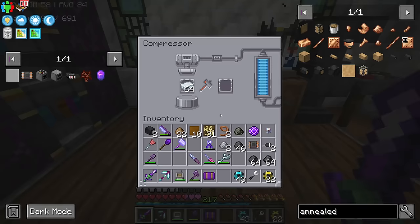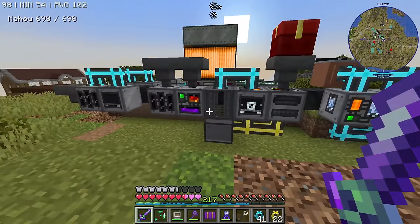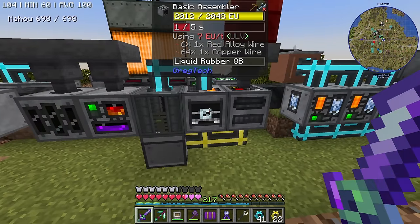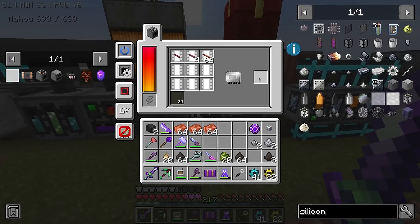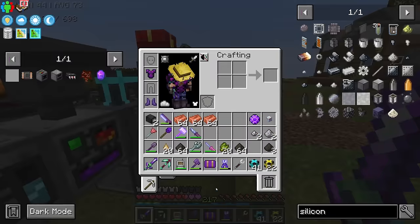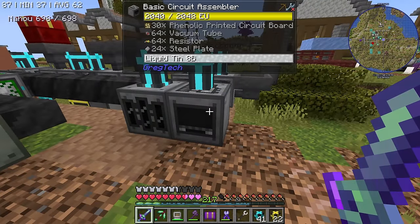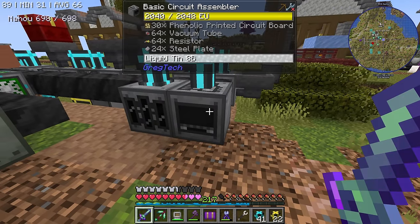We're at medium voltage now, and I guess we can start making MV machines. Actually, before we start making MV machines, there were a few machines I had to add. One of them is an assembler for converting wires into cables using rubber. We have 241 buckets — that's a lot. And of course the other thing I made, which I'm extremely happy about, is the basic circuit assembler. For LV, it actually doubles your circuits.